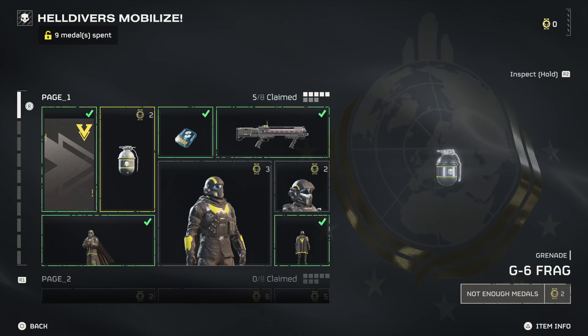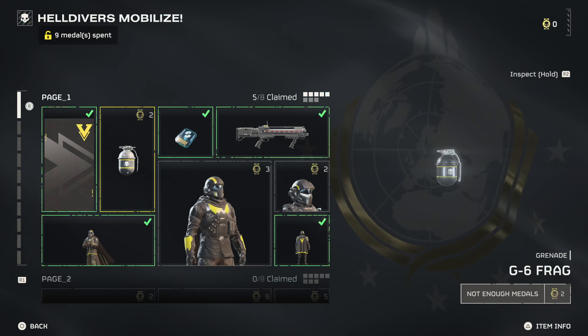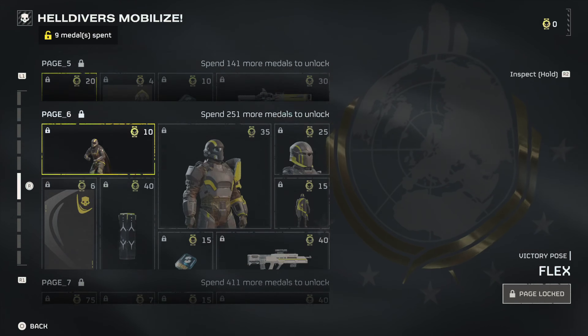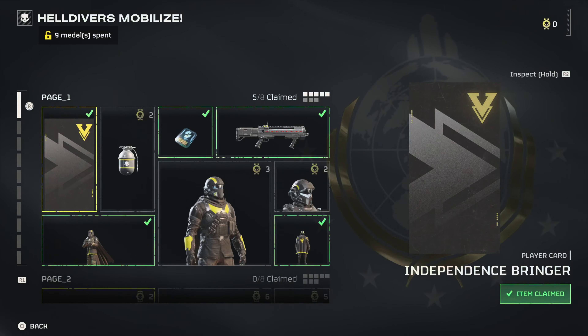The fact that you can earn this currency in-game does make me feel a little more at ease. Super credits come from missions and the standard war bond. And while they're not given out left and right, after playing for about two hours casually, I had around 400 credits.